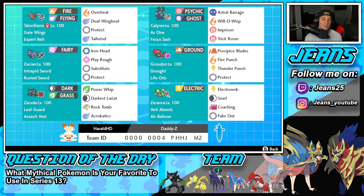Bottom left corner is the star of the show — Zarude, a Dark and Grass type. It is the most recent mythical Pokemon in the franchise, just released in Generation 8, so we haven't seen much of it competitively. It's got Leaf Guard as its ability, holding an Assault Vest to make it bulkier against special attackers. Its moves are Power Whip and Darkest Lariat for STAB, then Rock Tomb and Acrobatics for coverage. Can't wait to showcase it.